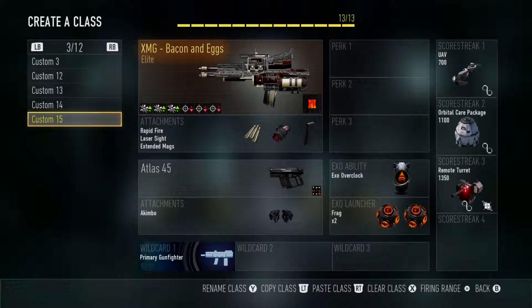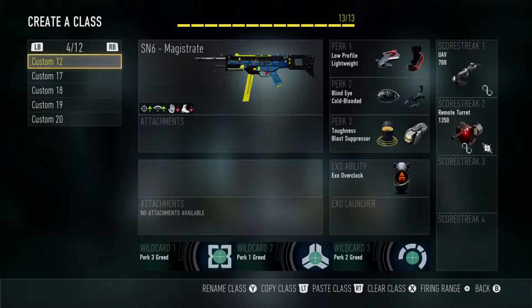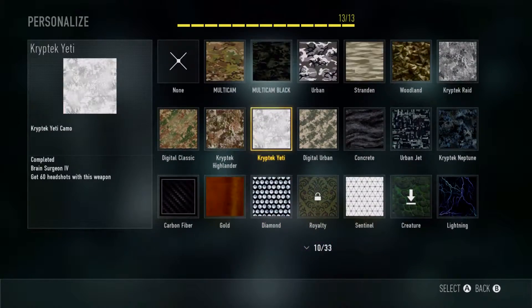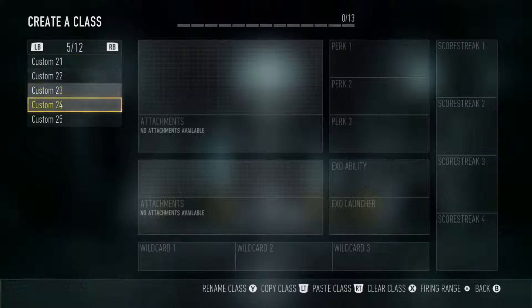I have Hip Fire Challenges still. I still need to do a bunch of Challenges for this gun. I have this one Royalty now — or I guess Diamond. And then I got this one done today as well. This one is the No Attachments Challenge.